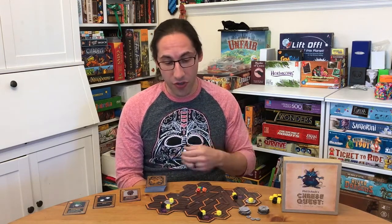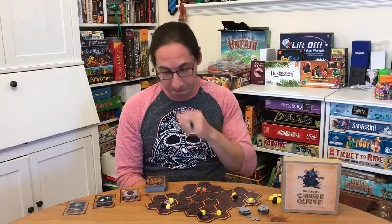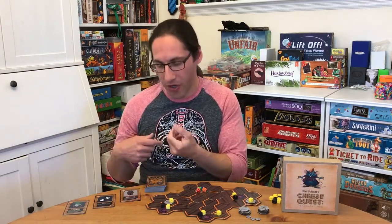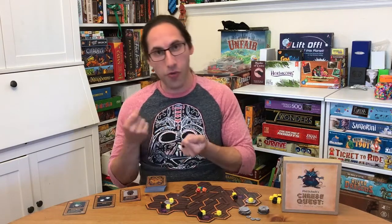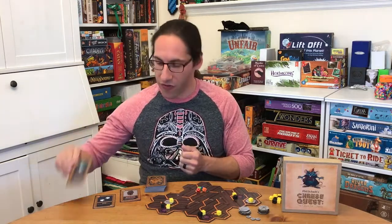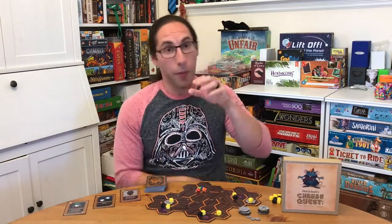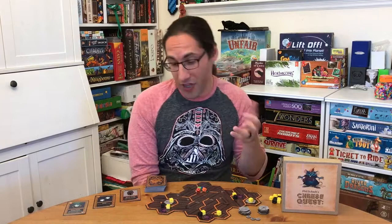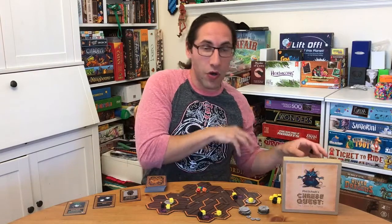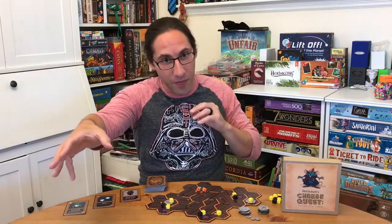As a player you have three actions per turn: you can move, pick up cheese, or play cards — and you can draw cards from the market. Cards let you go through walls, disable traps (you need two trap cards and discard them to disable a trap), and importantly they also let you manipulate the cats. Players use their cards to move the cats, either to stop the other mouse or to clear a path for yourself.